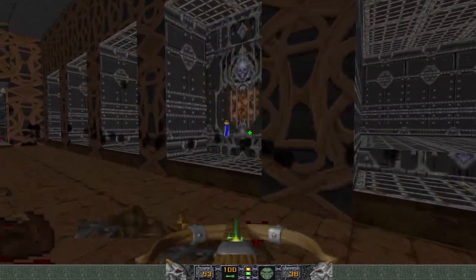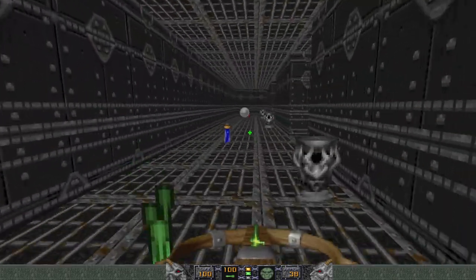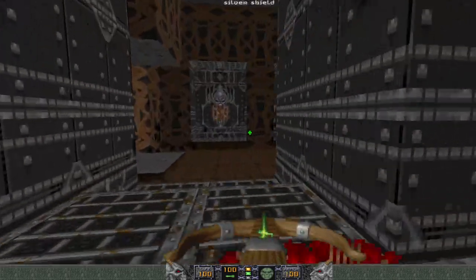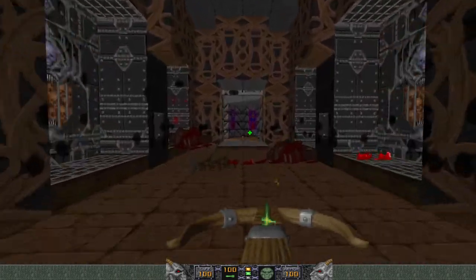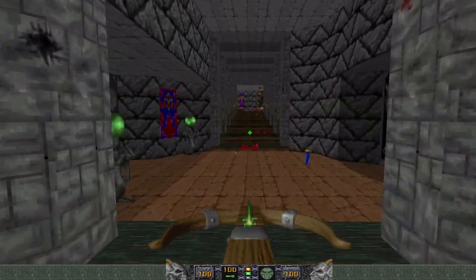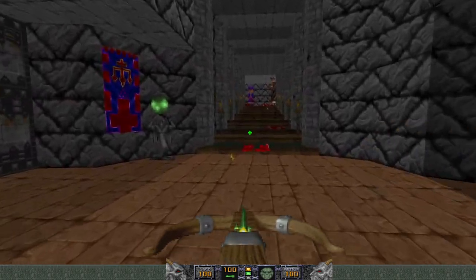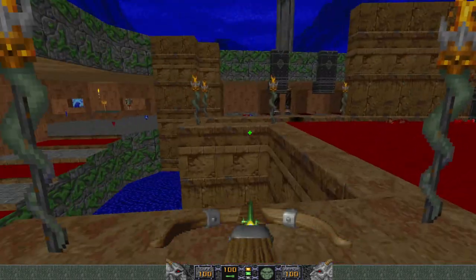I'm going to stop and pick up one of these health vials, make sure I'm full. I need some armor too — throw the armor shield back here, get back up to 100 because it looks like we're gonna have to fight a Maulotaur next. I heard some infighting.